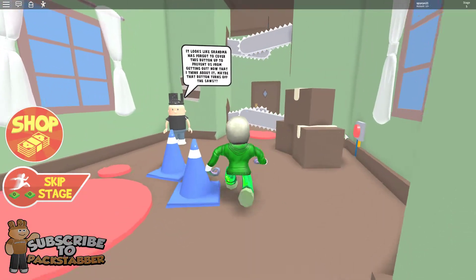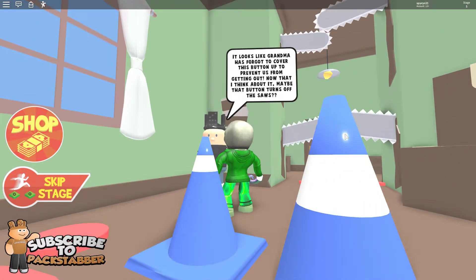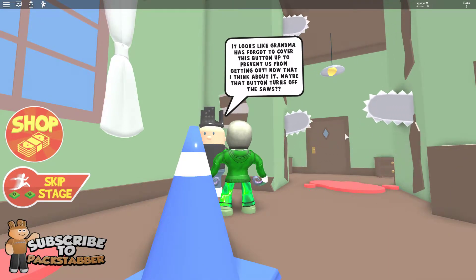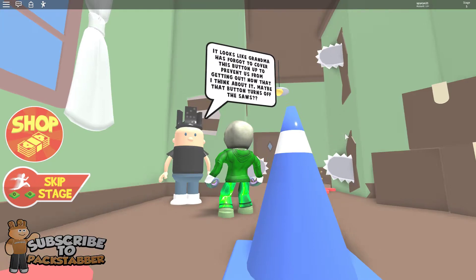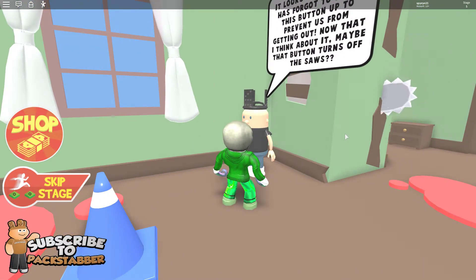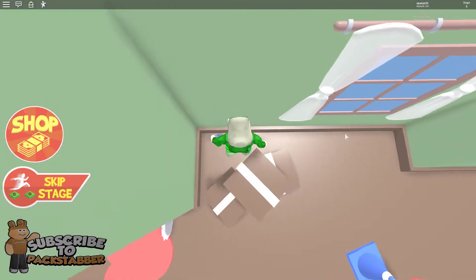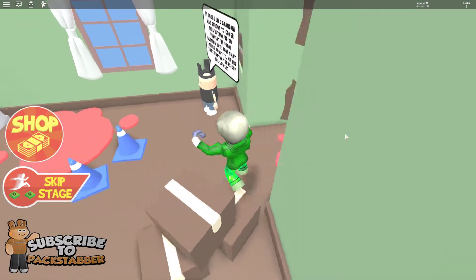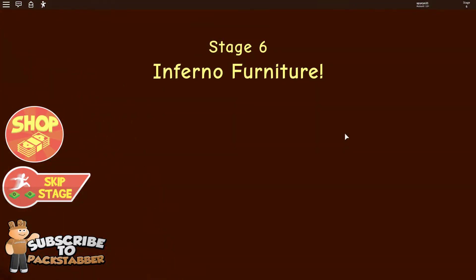It looks like grandma has forgot to cover this button up to prevent us from getting out. Now that I think about it, maybe that button turns off the saws. Not very good. Stage 6 — inferno furniture.